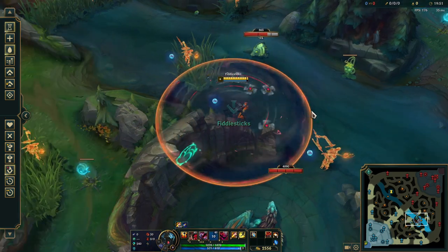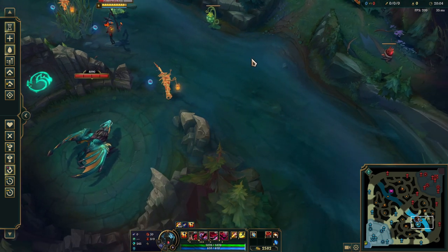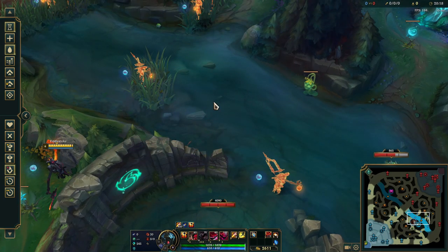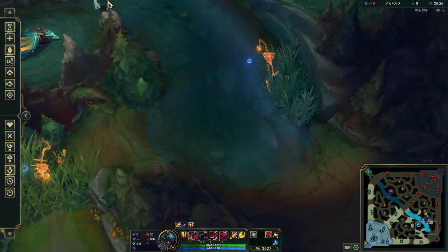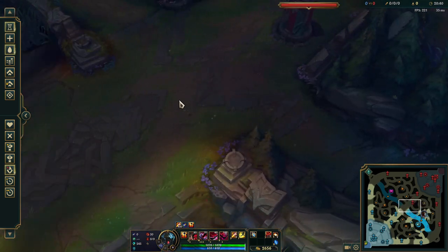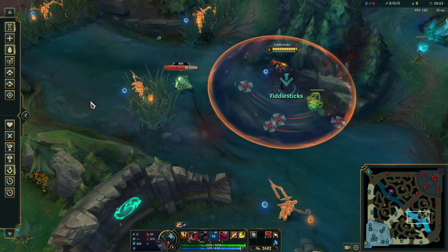You want to ult in while the team is pulling the dragon, or right before they walk up to the dragon. Don't wait for the enemy team to set up, pull it out, and be safe way back — then you won't be able to get a good ult off no matter what. You want to engage early, right before they pull the dragon, ideally while they're walking up the river. On red side it's a similar deal — the best spot is usually right around here where you can ult down into the river, since teams are often fighting mid lane right before a dragon.